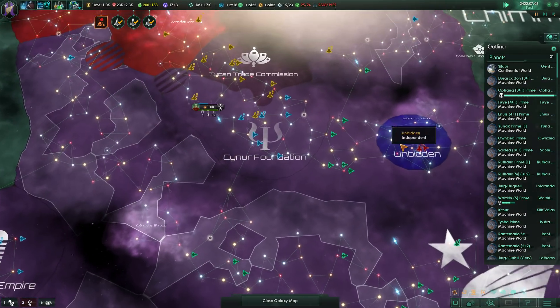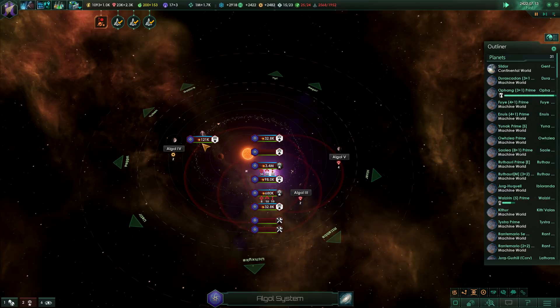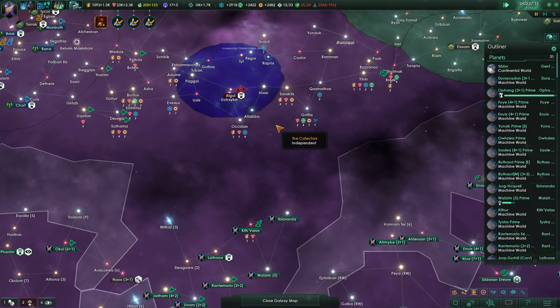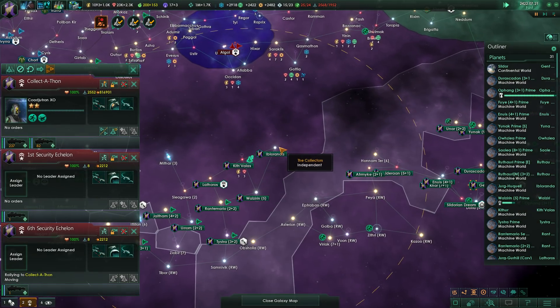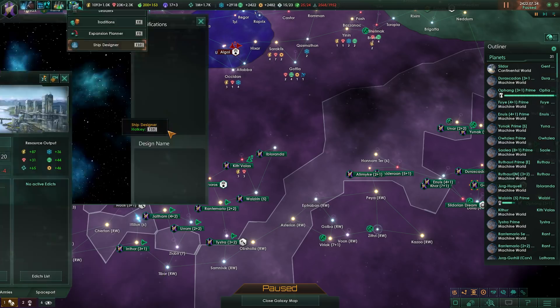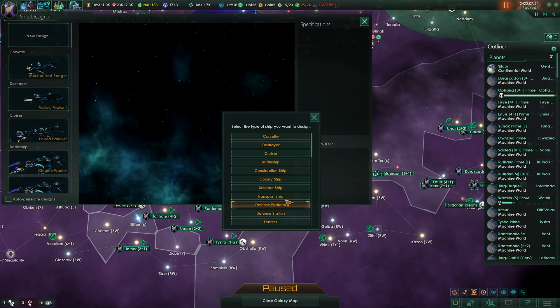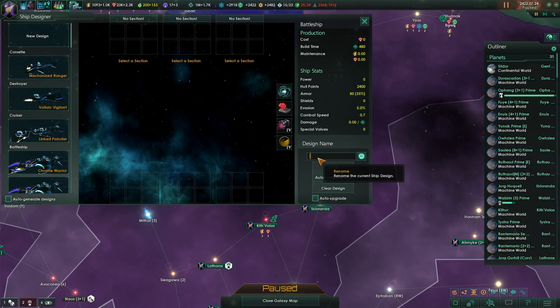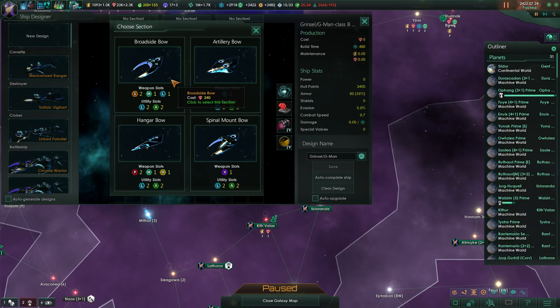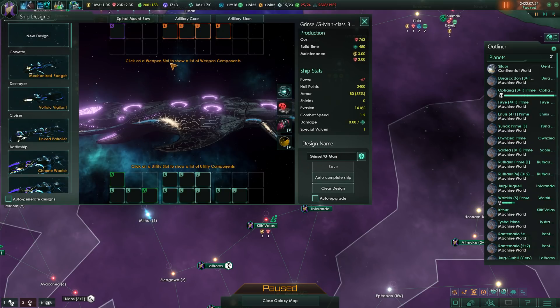Now we're going to try some hit-and-run maneuvers against this portal — try to get into the system over here, maybe take that thing out. It's going to be a little bit tricky since we have no fine control over our fleet, but I could just jump in, do a hit-and-run, then get out again. Now, one thing we could do — Chrome Defender, Chrome Warrior — I could create a bare-bones battleship. I'm going to call that design the Grinsel slash G-man design. That's one of the developers of the Star Trek New Horizons mod and he told me about this strategy.